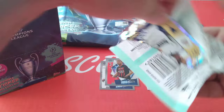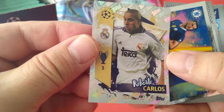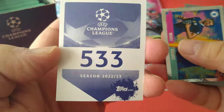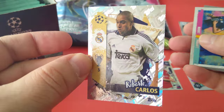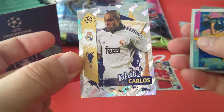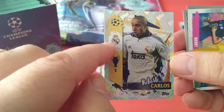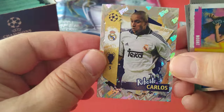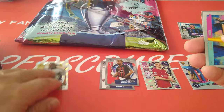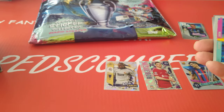Not going to go digging one after the other — we're just going to open randomly. Roberto Carlos, legends! Number 533 — another nice addition to the collection. I like the legends, the shiny foil behind them, the logo, three European Cups, Champions League, his name, Real Madrid, and Brazil legend of course. We'll put all the shinies here.